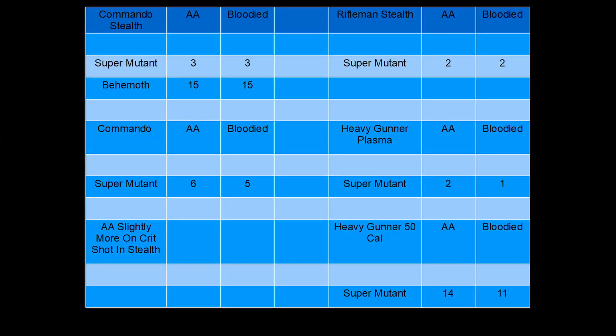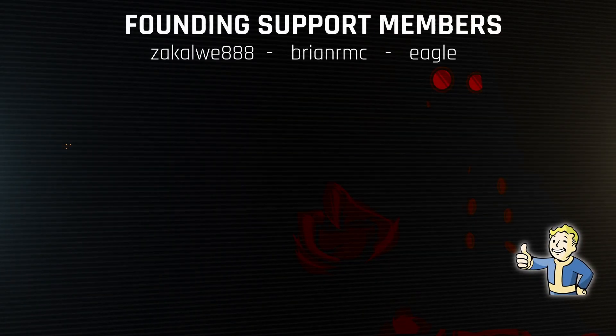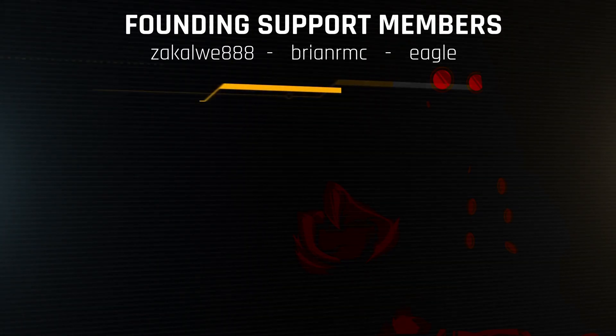Just a quick recap: in stealth, both are performing pretty much on par with each other, with anti-armor getting slightly more on the critical shots. Out of stealth, bloodied performs a little better in commando, rifleman, and heavy gunner as well. Hopefully this helps you out. If you enjoyed, do me a favor — hit that like button, hit that subscribe button, and stick around for more Fallout content. As always, massive thank you to the channel members for their support. Thanks so much for watching and I'll see you in the next one.